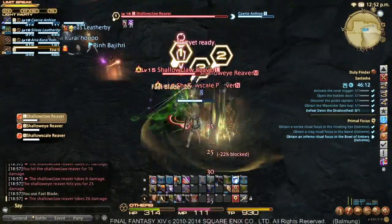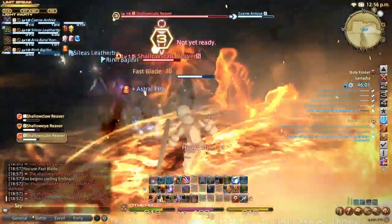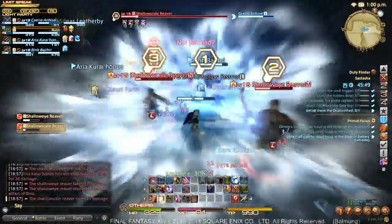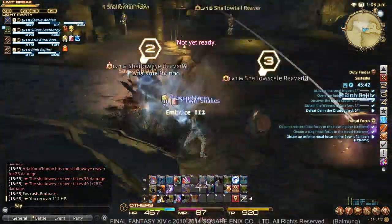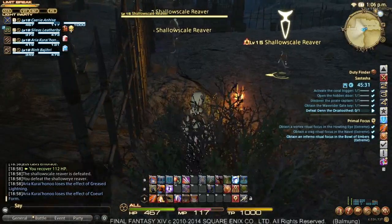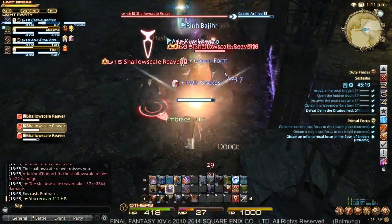We'll Flash a couple times and start dealing damage as normal. There's a ground targeted AOE. Most of the humanoid enemies are actually modeled off the classes that we can play. We're going to wait until the enemy circles around next to everybody, gets everybody within Flash range, and then sneak up and Flash them all several times until we have full aggro control.